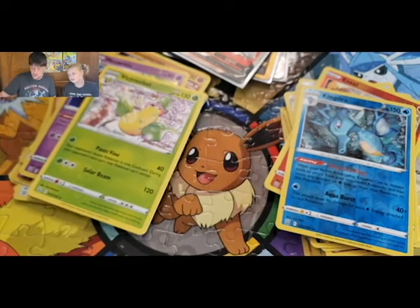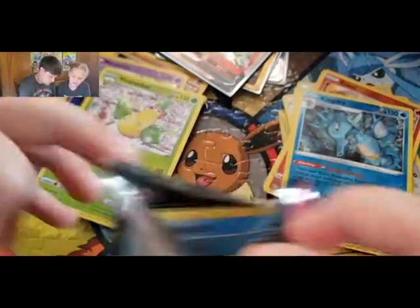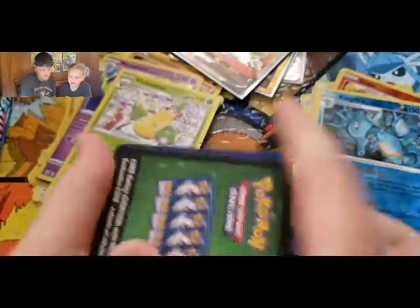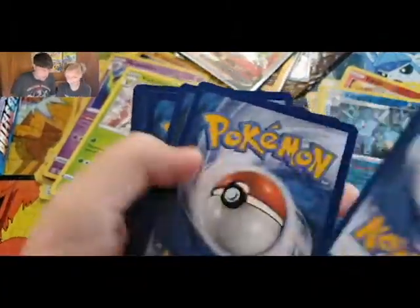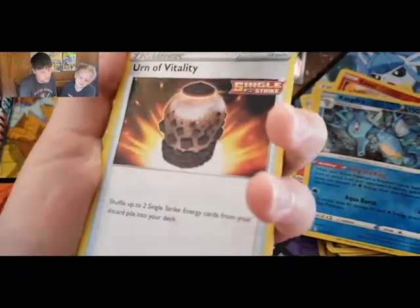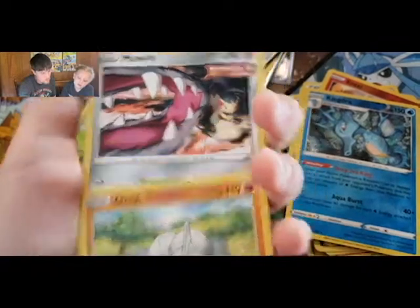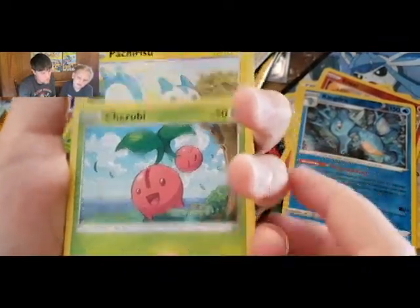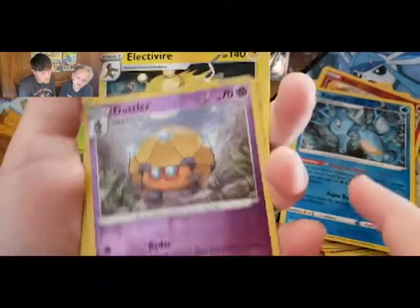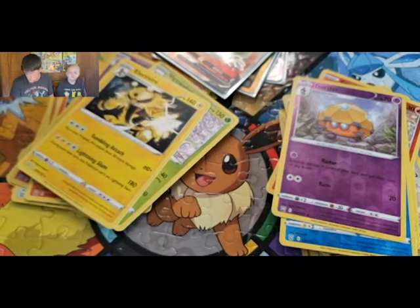Opening another Urshifu pack. Both Kingdras have been reverse hollows, not holographics. Green code card. Psychic Energy, Urn of Vitality, Gliscor, Onix, Kirlia, Doublade, and Electivire.